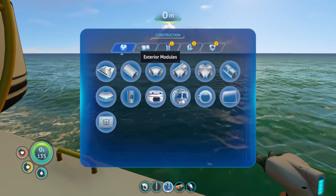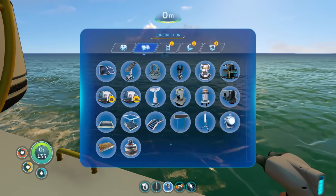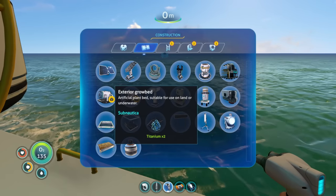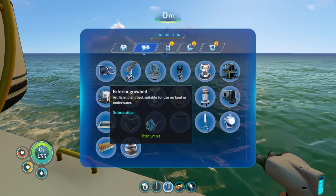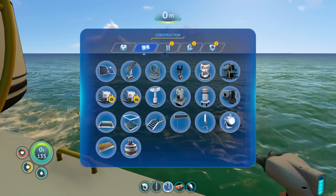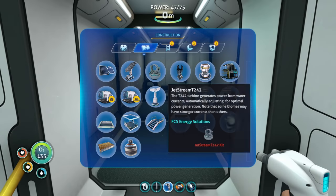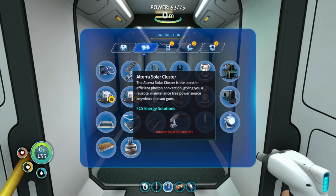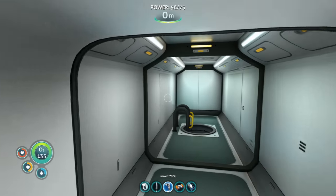I'm curious - can we put the interior grow bed outside if it's above water? Oh, it says 'suitable for use on land or underwater' - so we could use the exterior grow bed underwater or above. We don't have enough for a solar panel right now, but a solar cluster with a bunch of stuff is going to go above water.